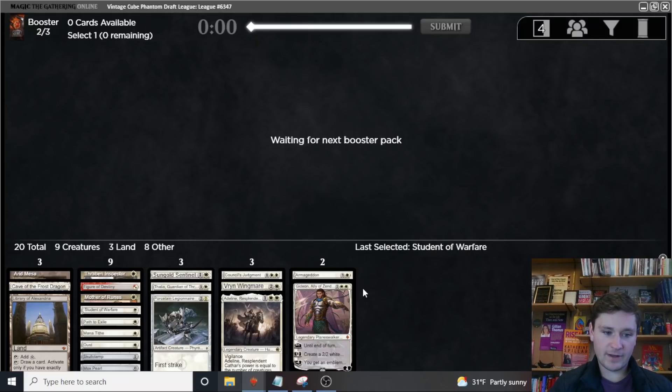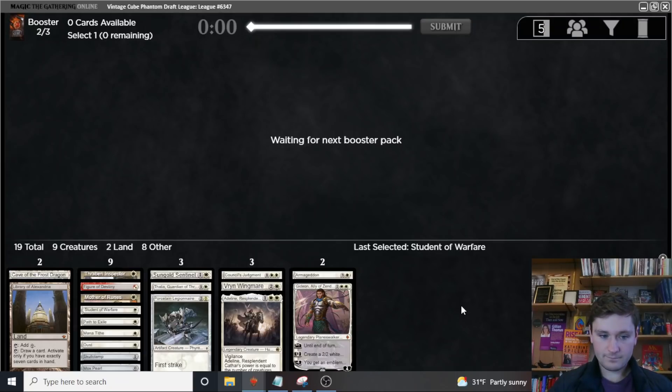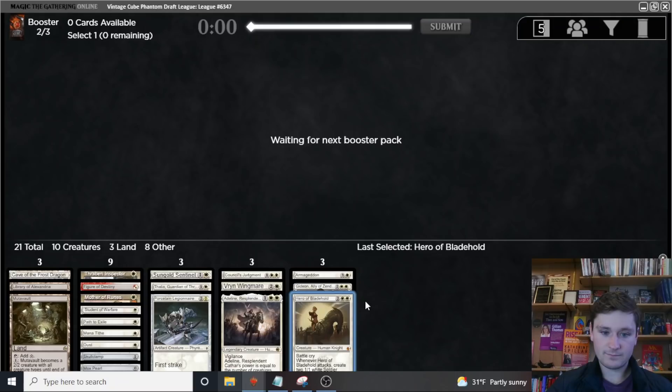This deck is looking extremely good. Right now we're probably not playing the Arid Mesa — it thins one land out of the deck and pays one life, and I don't think that's worth it. We'll bring it in against any deck that's not attacking our life total. Mutavolt came around — that's amazing, very good news for us. We wheel both white cards again, so we take the Hero since we're light on creatures. This deck is amazing. We'd like a few more two-drops and fast mana, but I don't think it'll be hard to pick up some late white cards.